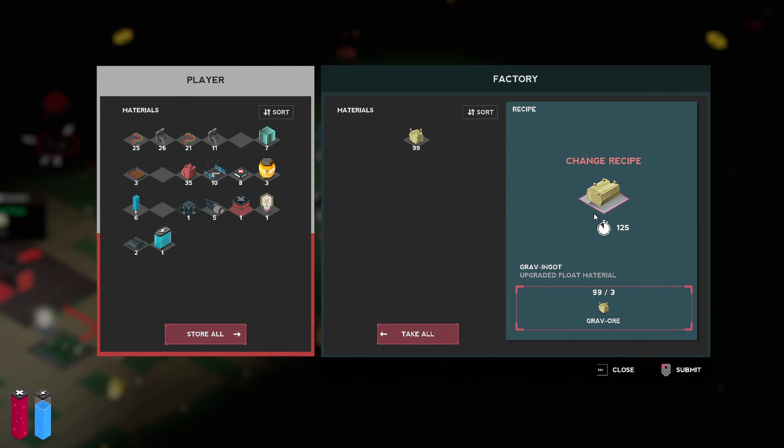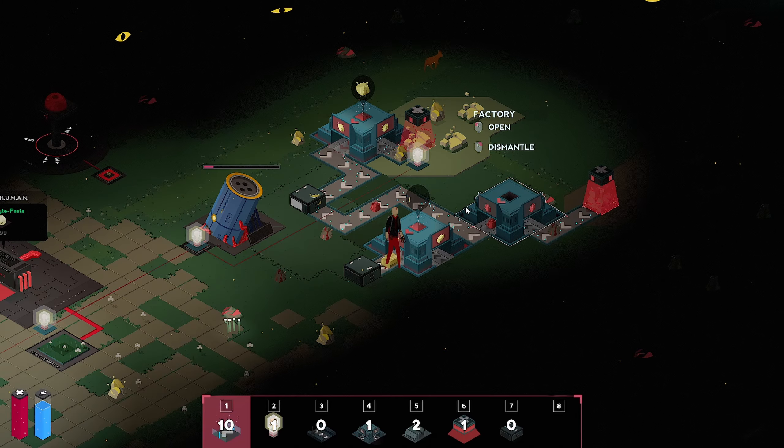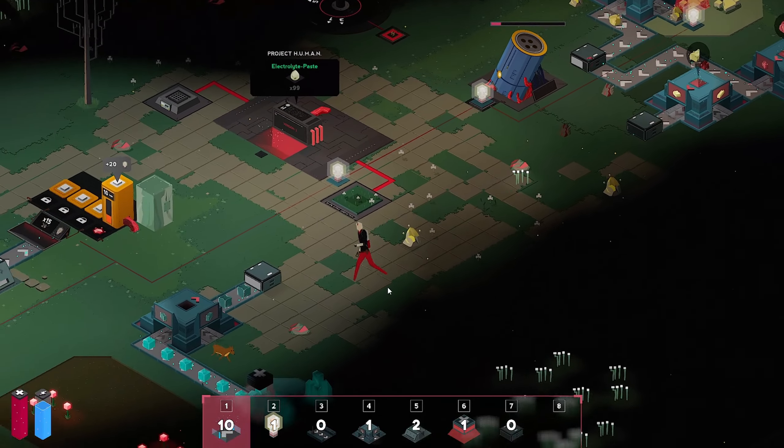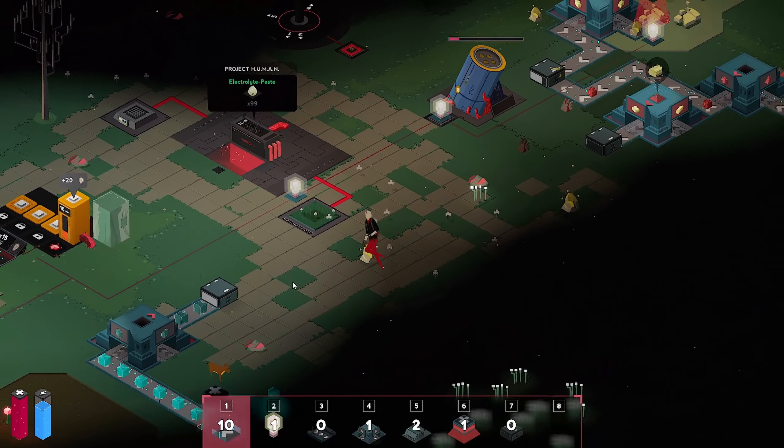Is it doing stuff? Yeah, it is — 12 seconds. So every 12 seconds we'll get an ingot — so that's producing that now.